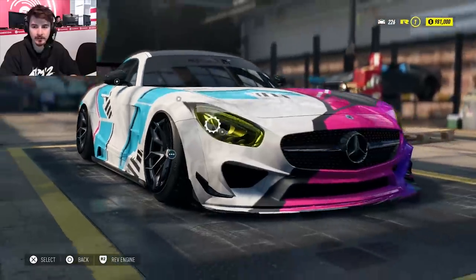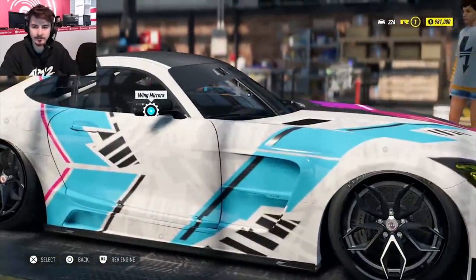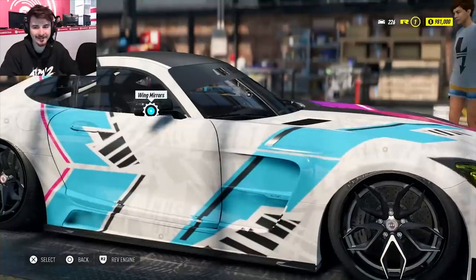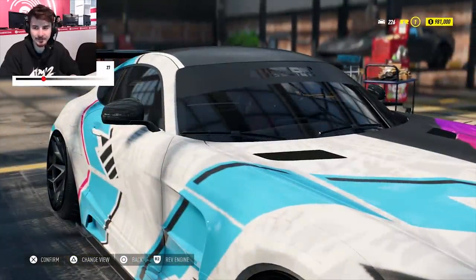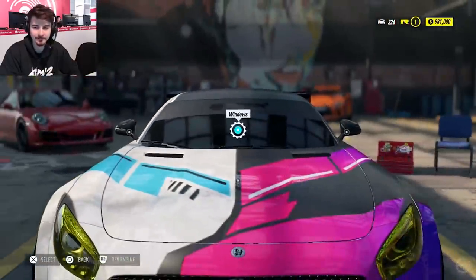Can we actually tint the windows? I can tint the windows. Wait, I found a glitch — I can't tint the windows. Oh, there we go. Had to go all the way around. There we go. Now we look good. I like it.